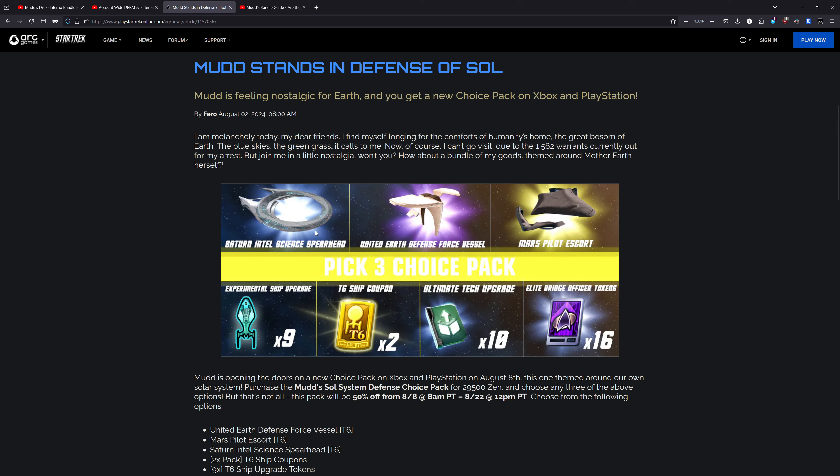The ships this bundle gives us account-wide are the Saturn Intel Science Spearhead, the United Earth Defense Force Vessel, and the Mars Pilot Escort. These aren't necessarily bad ships, it's just that they are very, very niche. Some of them are a bit outdated at this point, and if these ships were relevant to your playstyle, you'd already know about them and have determined if this bundle is worth it for you. This is not a high-value Mudd's bundle — it's a very niche bundle that almost nobody is going to care about.